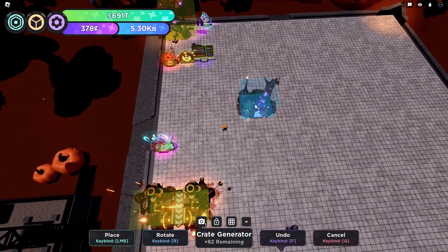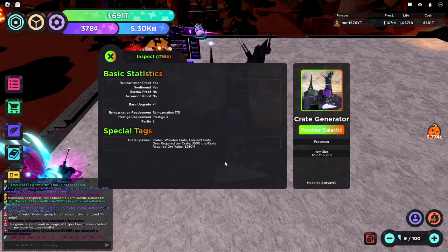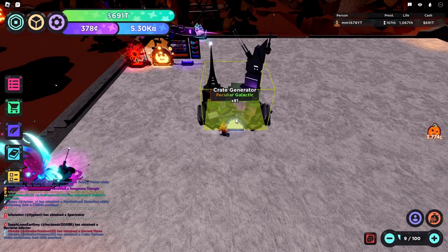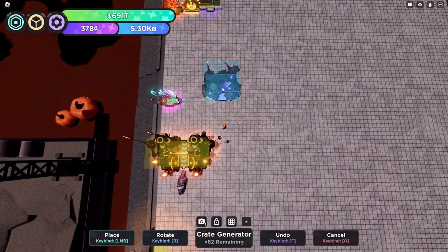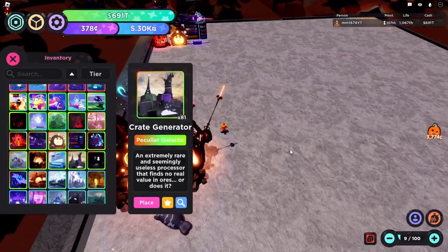Crate Generator. This item generates crates — that is its purpose. The only problem is that you have to throw a million ores into it to actually get some value out of it. At the start of the Halloween event this thing was overpowered because the crate it generated gave 300 candy each. However, a day after the event started that was nerfed. So it's back to F tier until something else comes out about it.